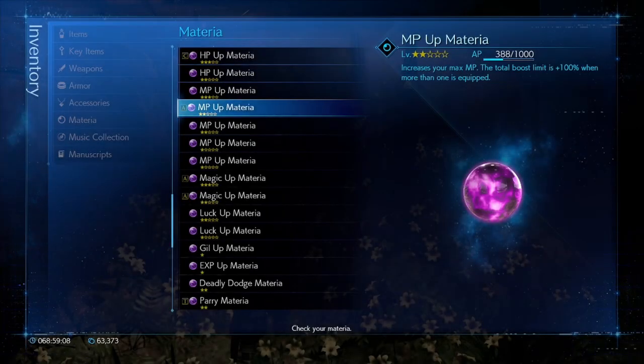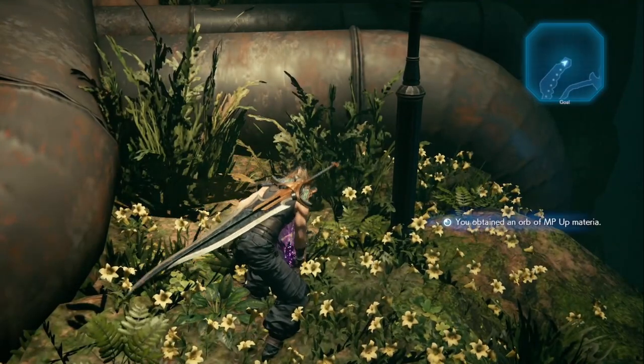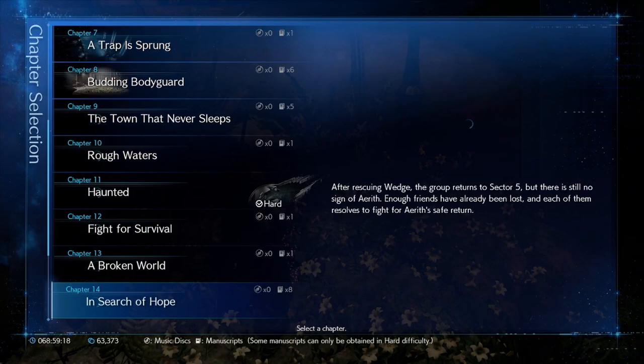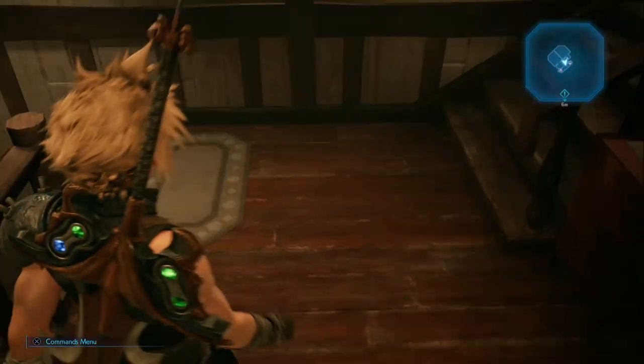Here you can see I already have 5 MP Up materials in my inventory, making this the 6th one. After collecting it you can simply navigate back to the chapter select menu, select chapter 14 again and pick up the same material.